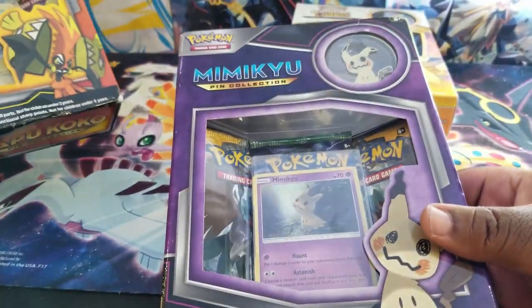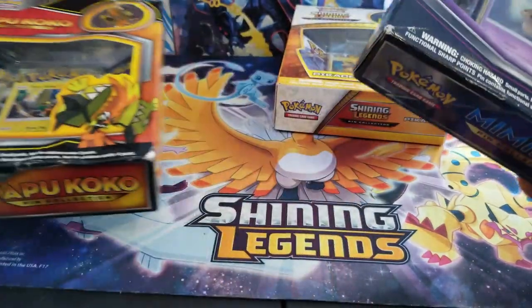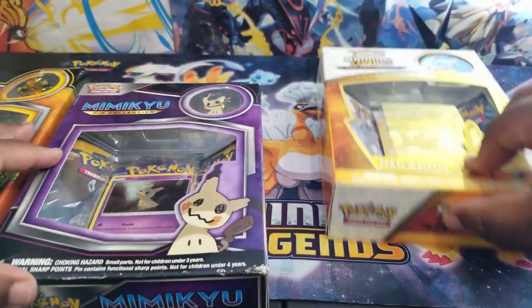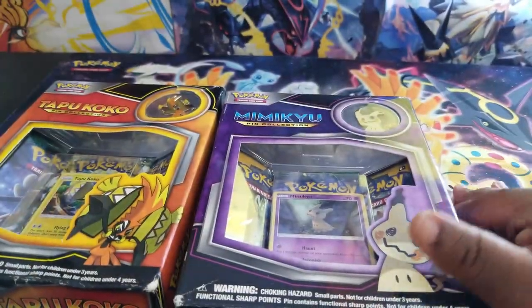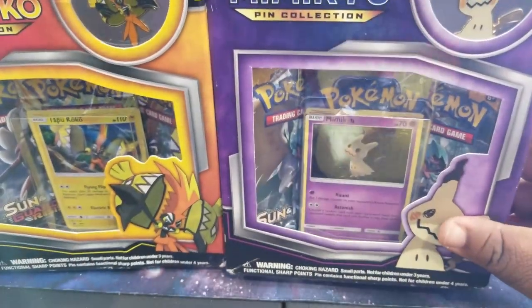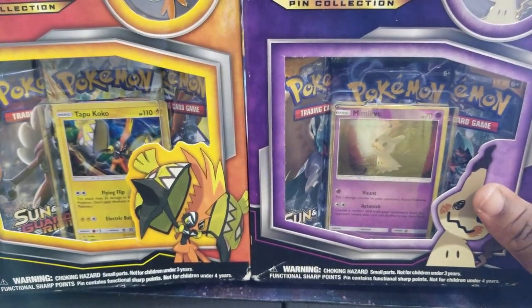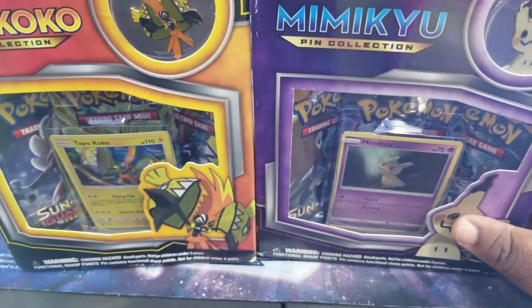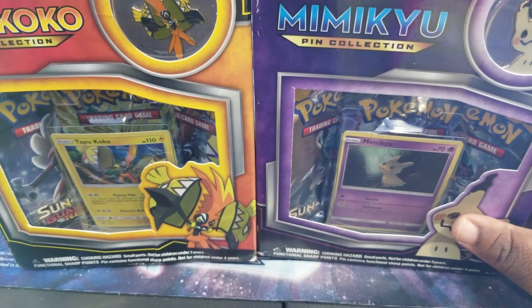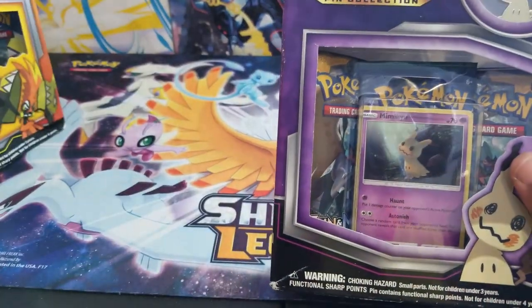So we got the Mimikyu box here, the Tapu Cocoa box here, and the Shining Legends. We'll do Shining Legends last since it looks like it's the oldest out of the three. You can let me know in the comments below which one is the oldest. Without further ado, we're going to start off with Mimikyu.